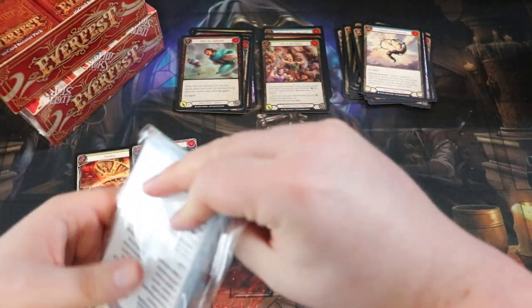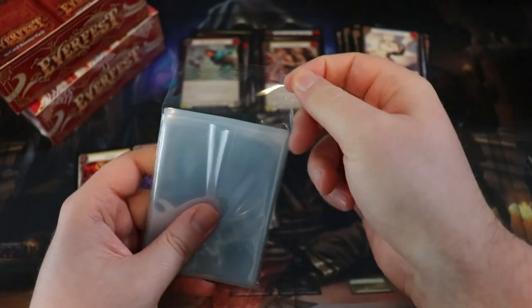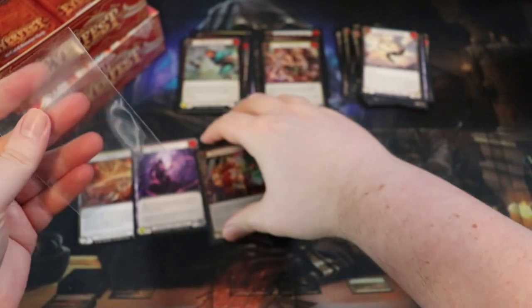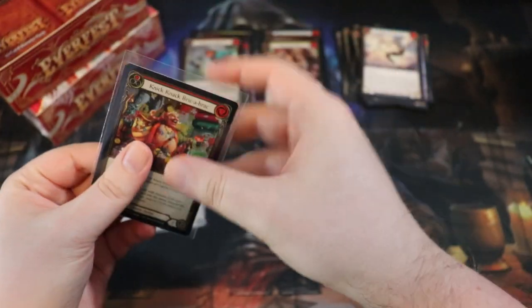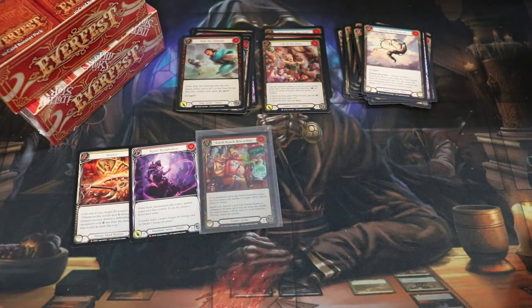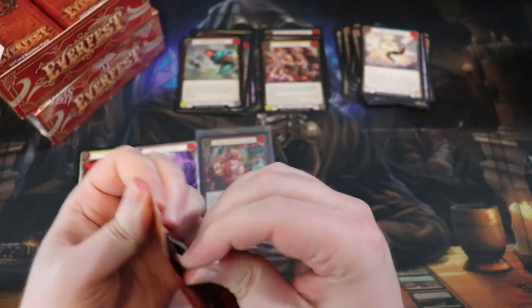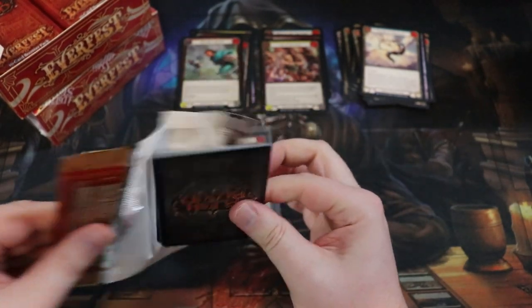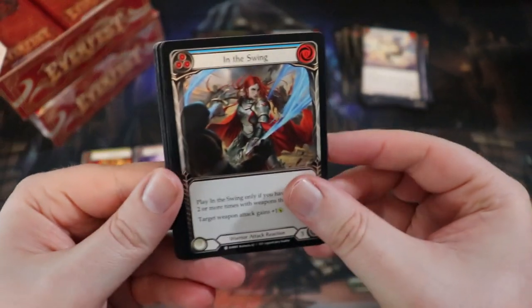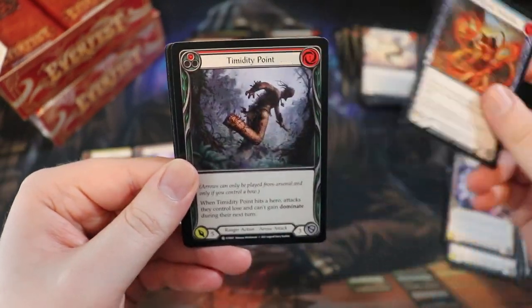I should probably sleeve that up. I sleeve up in these Ultimate Guard penny sleeves - Majestic or higher. I'll do cold foil Majestic foil, and even the extended arts even though they're not worth a ton right now, which is insane because they're actually really hard to pull. I don't really follow the market at all - I just want the cards to play with.